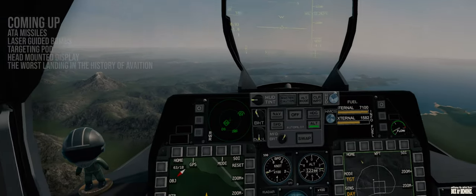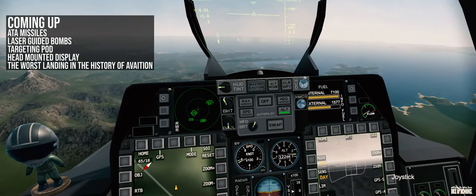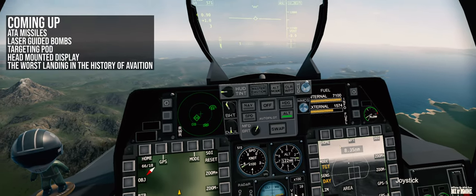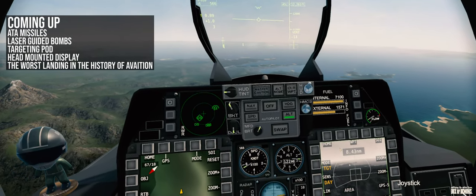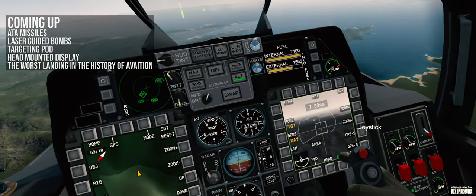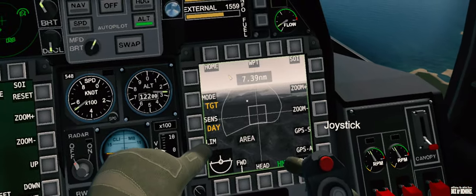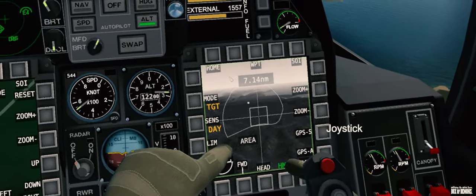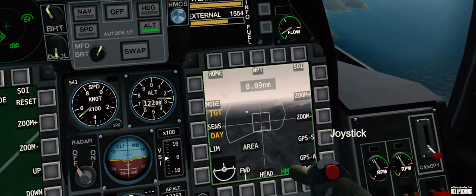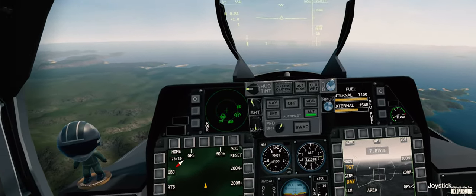So I've got the targeting pod now. What you see on the right is an infrared camera — that's where the targeting pod is pointing. If you move it, that camera view is going to move. I can do that, but I don't know how to target things on the radar. How do I actually find anything?